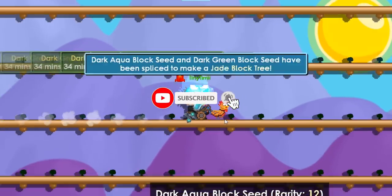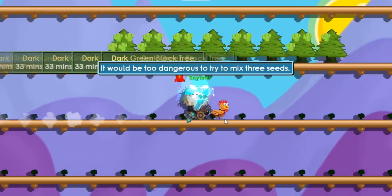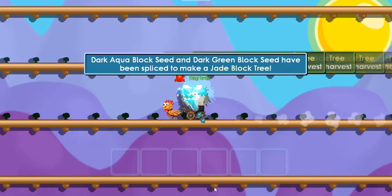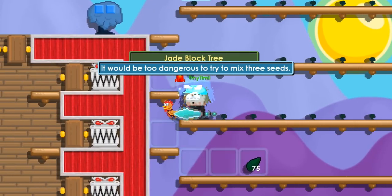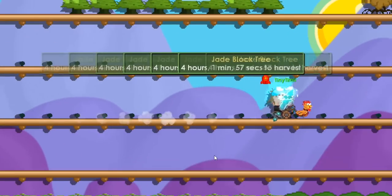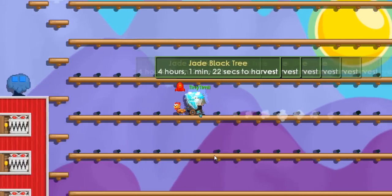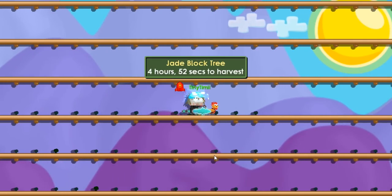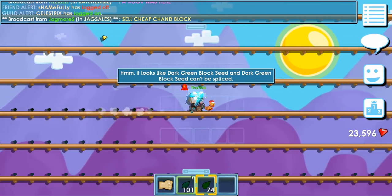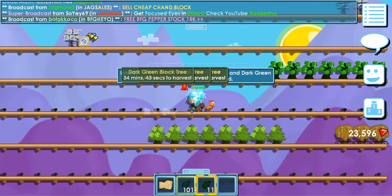Today we're going to look at jade blocks. Jade blocks are a type of block — rarity 20-something, I think it was 24 — and they're used in a lot of building walls because they look really nice. They have a simple dark green, dark turquoise color. You can do a quick search to see for yourself. It's a really nice block for buildings and people often buy them, which is great.